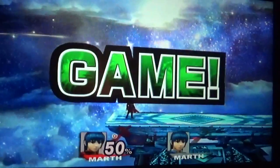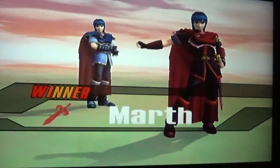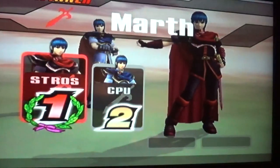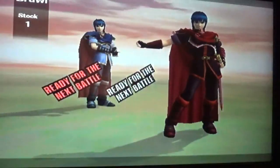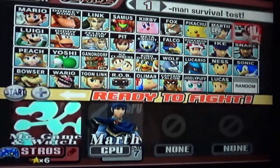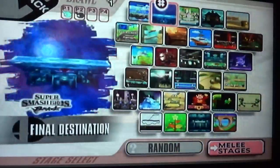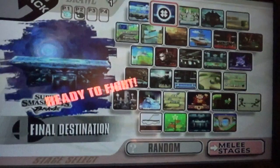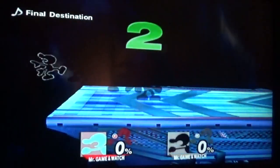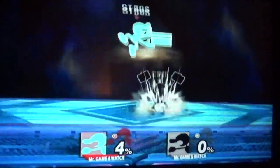I beat him to the punch - actually, he just missed, whatever. Yeah, he is in Japanese. I knew someone in this game wasn't in English - I thought it was Pit. I don't know why there's not just a white Game & Watch with a black outline. It seems like the most obvious choice but they've never done it. They did the silver one but it's not quite right.